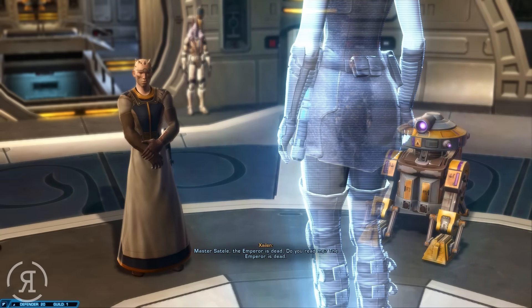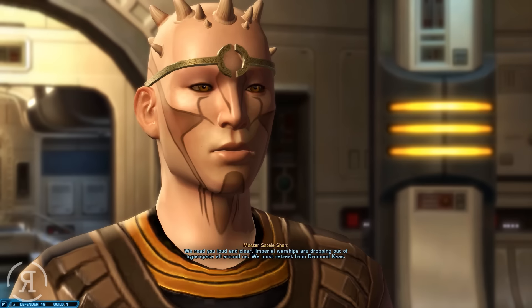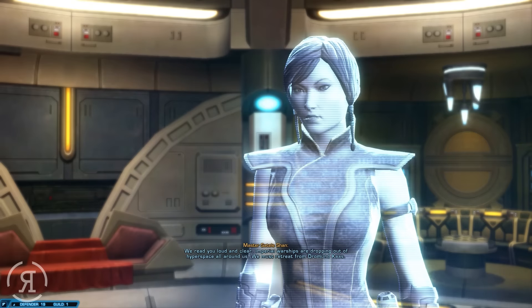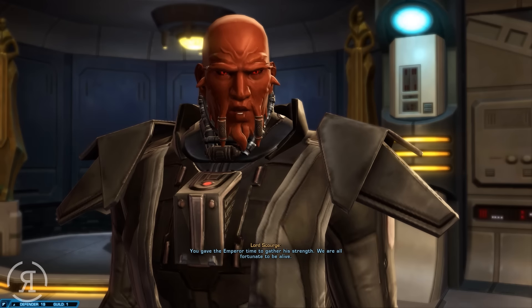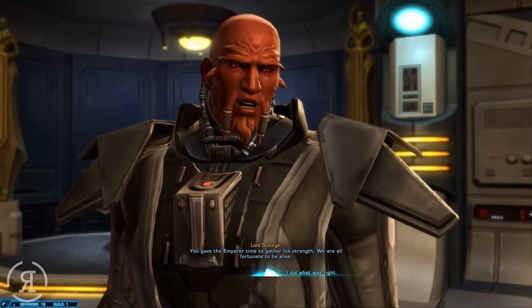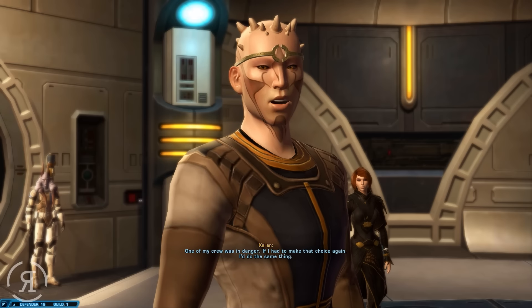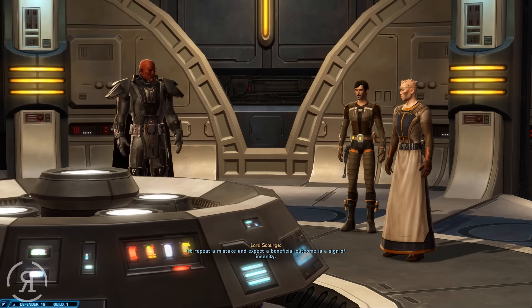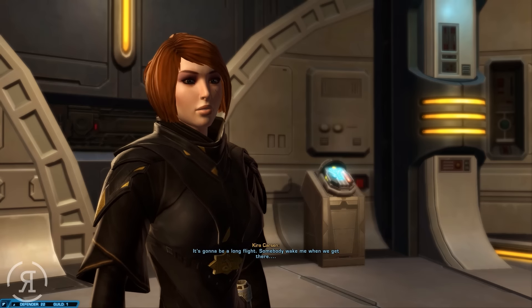Master Satele, the Emperor is dead - do you read me? The Emperor is dead. We read you loud and clear. Imperial warships are dropping out of hyperspace all around us - we must retreat from Dromund Kaas. Rendezvous with the Republic flagship Valiant at these coordinates. You gave the Emperor time to gather his strength - we are all fortunate to be alive. One of my crew was in danger - if I had to make that choice again, I'd do the same thing. To repeat a mistake and expect a beneficial outcome is a sign of insanity. It's gonna be a long flight - somebody wake me when we get there.